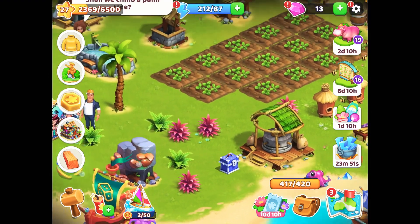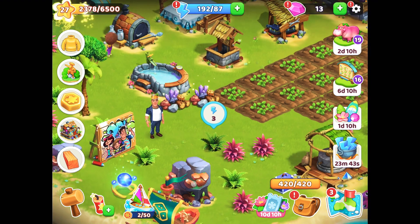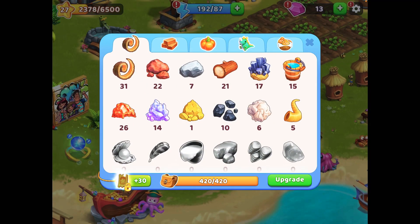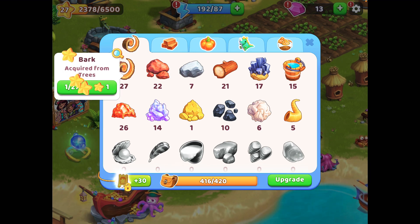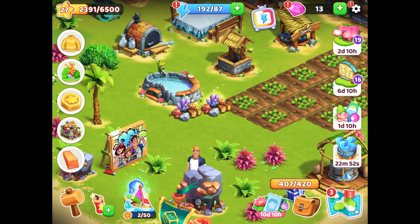I'll remove this tree also — it's blocking the view. Now I have two packets here, meaning whatever resources I collected I couldn't accommodate because my bag is full. At the bottom right it shows the bag is 420 by 420 — it's full to capacity. I need to offload some items. Bark is very easily accessible, can be removed and sold, and you keep collecting it again. Now I have 407 items in the bag against a capacity of 420. I'll go back and collect these resources — now I have five capacity remaining.